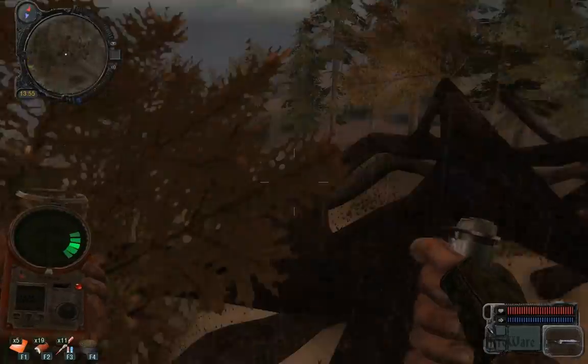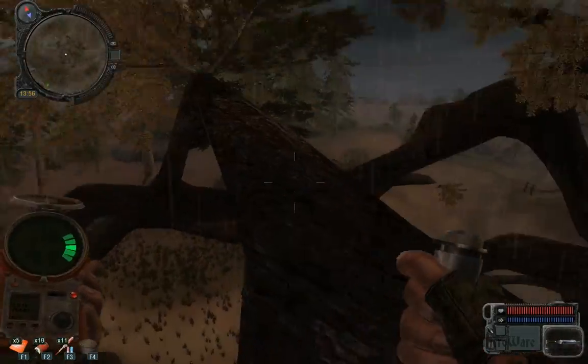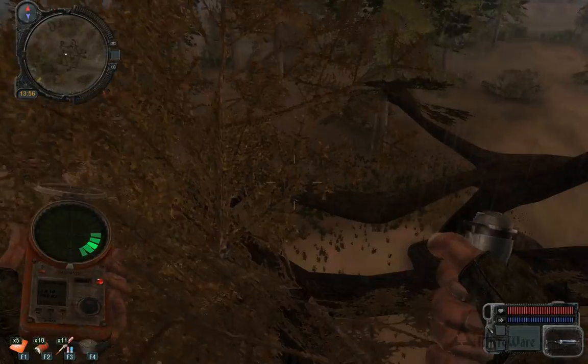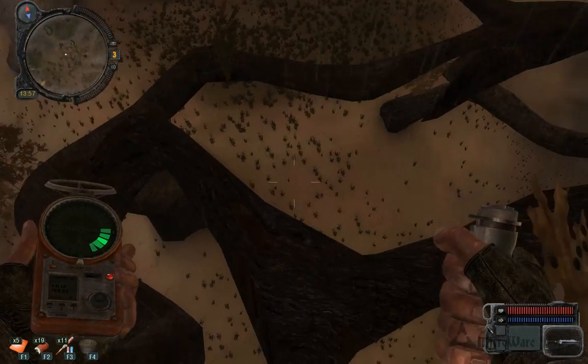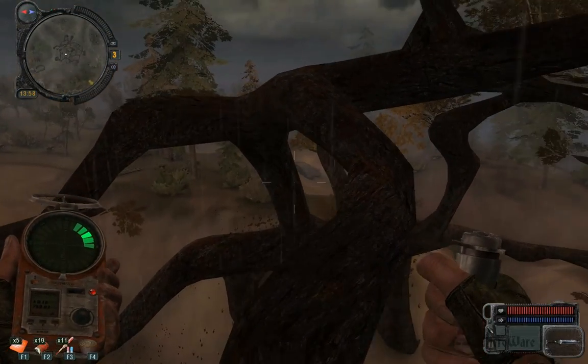We're trying to get to a certain branch that takes us right out to the artifact. Most of the areas around here, you can't reach the artifact — it'll be just out of arm's length. That's why we keep taking lefts.